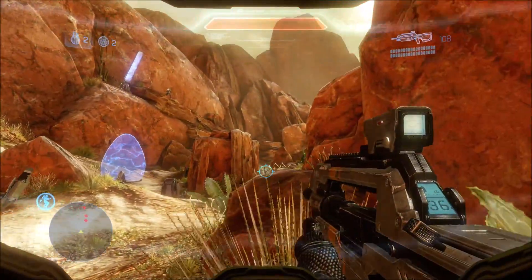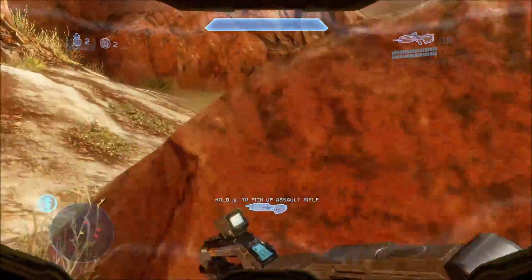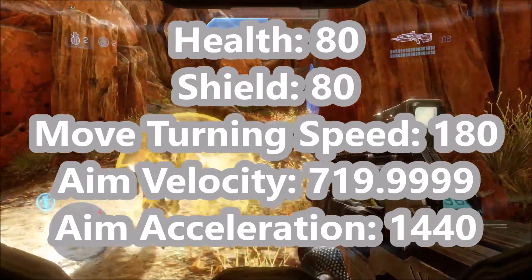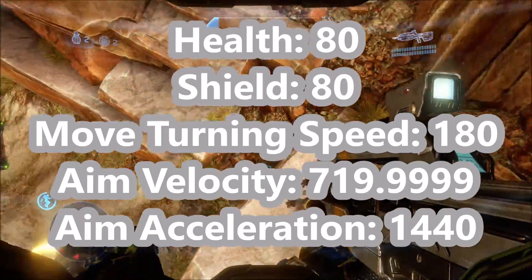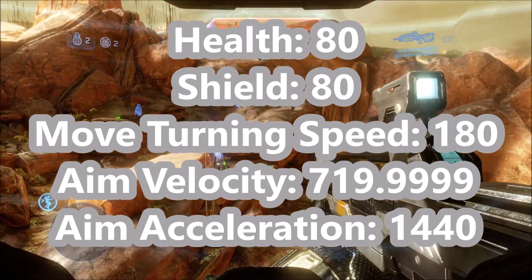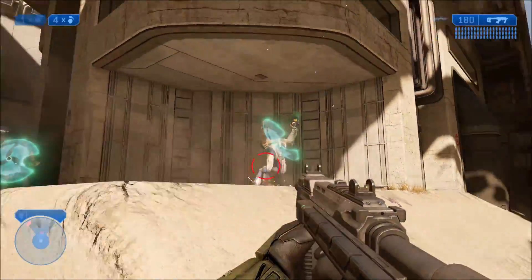Moving on to Halo 4, a lot of the time with both AIs and weapons, Halo 4 tends to be almost identical to Halo Reach, but that's not the case with Jackals. Visually, Jackals are still very similar in Halo 4 — they're even still left-handed with the shields, just like in Halo Reach. Their health has been bumped up to 80, while shield strength remains the same. So overall, with health and shield combined, Halo 4 Jackals are now evenly matched with Halo 1. Their move turning speed has been drastically dropped down to 180, equal to Halo 1 again — the slowest of this series. But aim velocity has been bumped up a little from Reach to 719.999 and aim acceleration to 1440, so they're more accurate, because there are Jackal Snipers again in Halo 4.